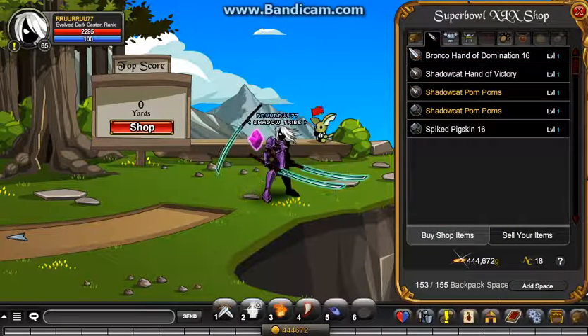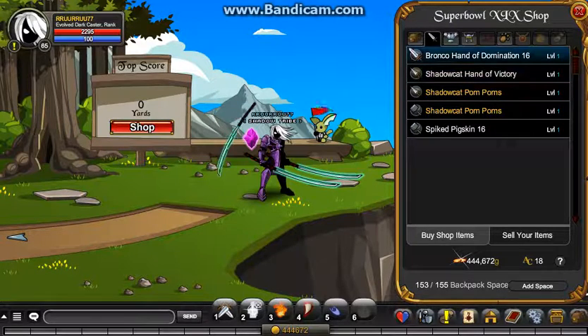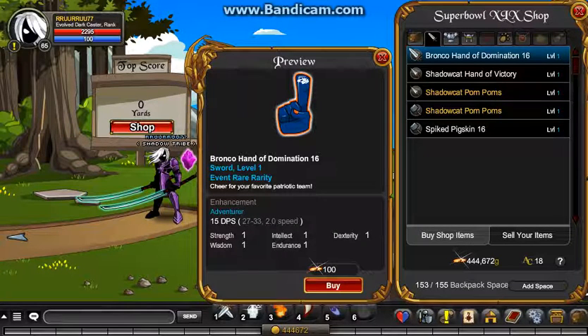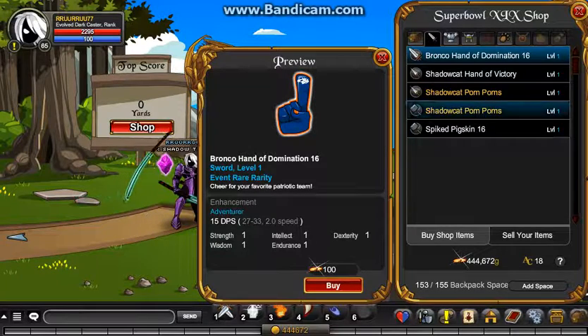Every single year there's some different stuff in it, and then there's some seasonal stuff. As you can see here, event rare rarity. Because most of the time on Super Bowl, there's always different teams and stuff.